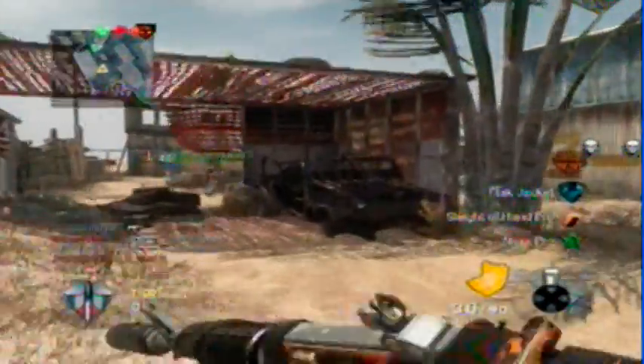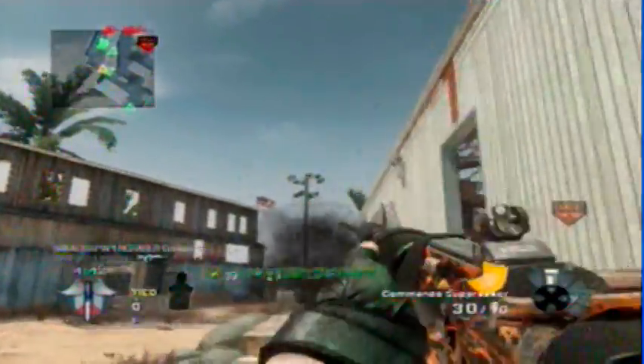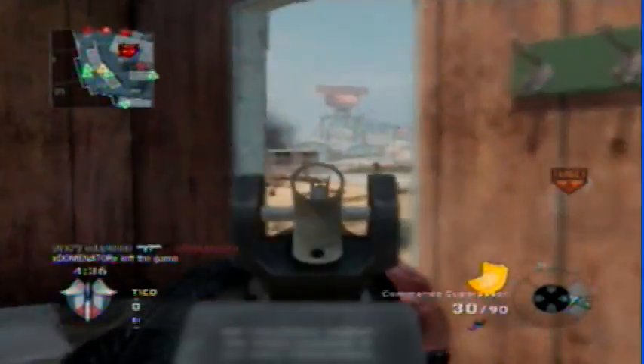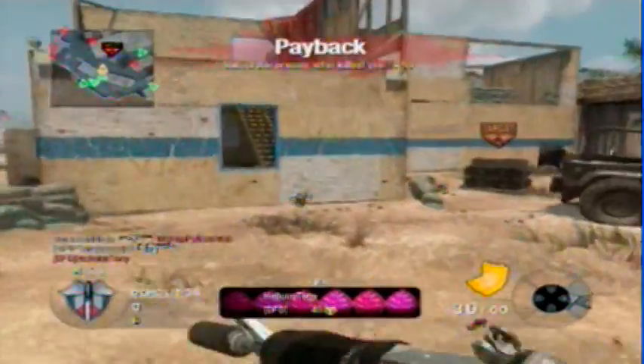In this game, I'm gonna be using Ninja, Sleight of Hand, and Flak Jacket. You need a party of six or five at least. Make sure you're in a good party.